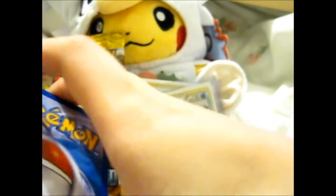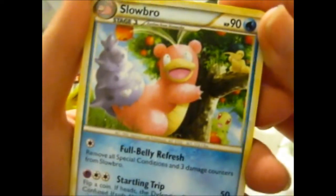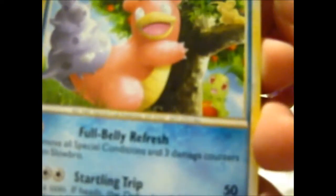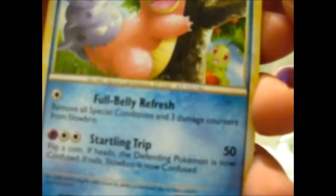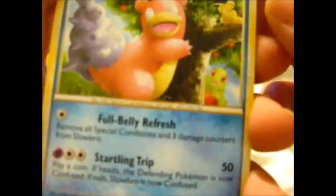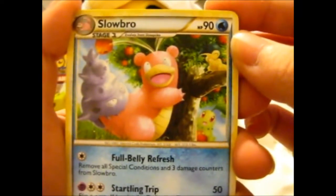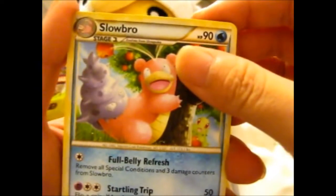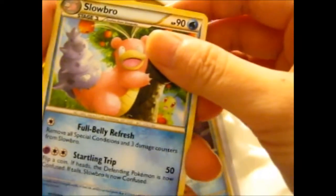Oh look at that Slowbro, knees up a tree! And Cyndaquil is either just laughing at him because an apple fell on his head, or it threw the apple and it's still laughing. And there's Chikorita down there — who's awesome.